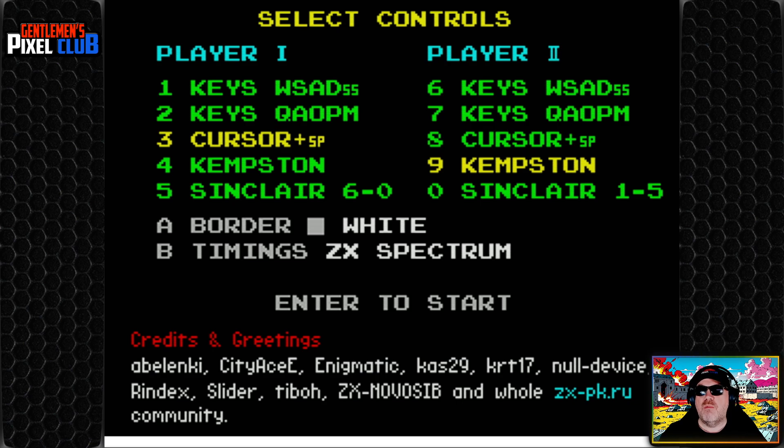You can do one or two players. We're going to do one player with a Kempston joystick, and I'm going to set that to Sinclair one to five. You can change the board up to different colors — let's go for red. And for timings, depending on what system you're using, you've got all these different systems here, but we are going to stick with the ZX Spectrum. I was delighted to pay for this; I went to itch.io and bought it there. You can also go to their main site, ZX Online. Let's start the game.